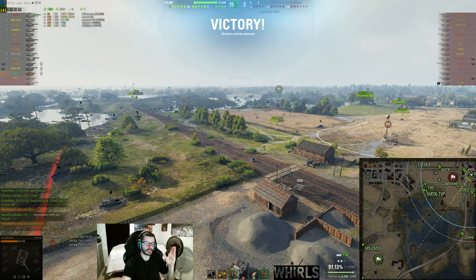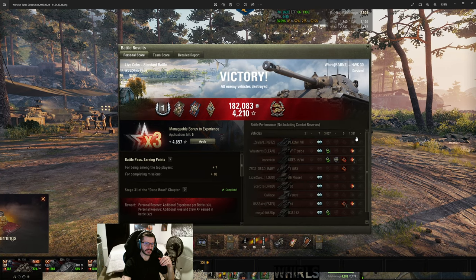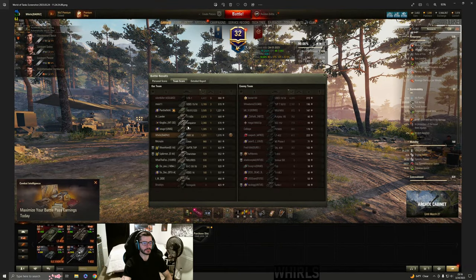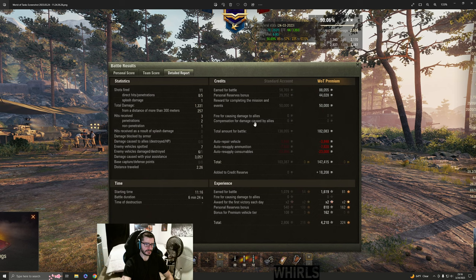3K spotting, 1,300 damage — pretty standard on this map for me because I'm a decent fan of Live Oaks. We're actually topped by experience, middle by damage. We made 147K, banked 18K, got a reward for completing a mission, and got the personal reserves bonus. I fired 11 shots and only penned 5 of them — 5 shots for 1,331 damage. It's ridiculous. The HE is powerful and even the damage per shot with standard rounds is also pretty high.